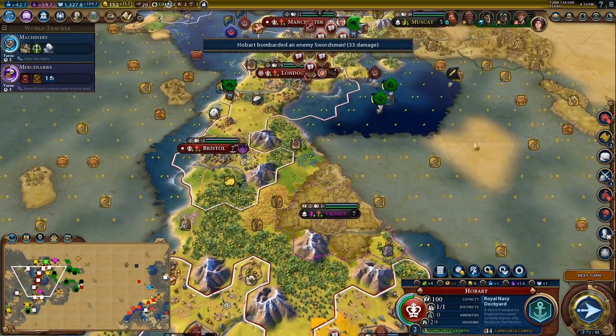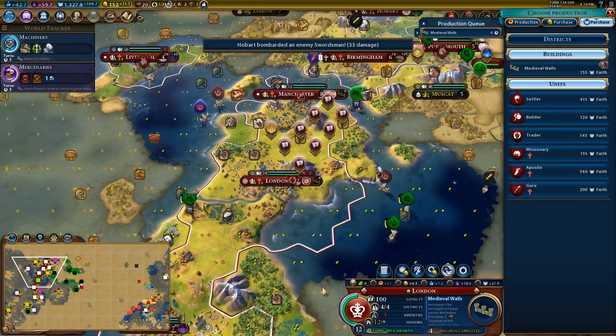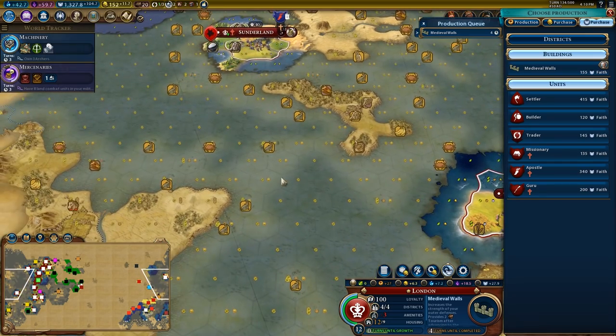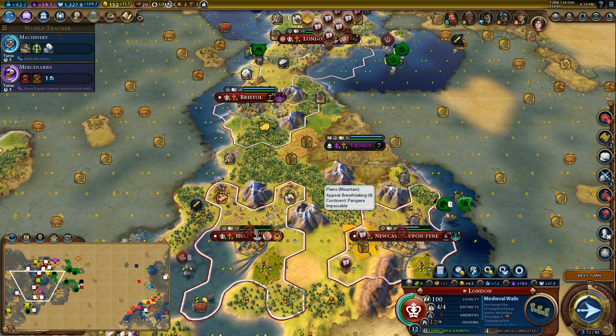We have another city to shoot from over here to thin out these swordsmen. All right, we're going to call that an end to this episode. We're in okay shape — not great, let's be real. I could faith-purchase medieval walls but I think I'm going to focus on builders. I could also get settlers — they're really cheap right now — and settle a couple of cities, but the seas are a little shaky so I'll have a think about what we're going to do next episode. Thank you all very much for watching! Please subscribe, leave a like, leave a comment — I love you all very much, see you next time! Later taters!